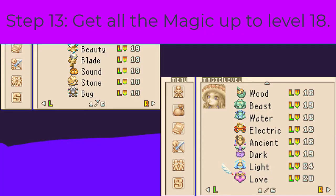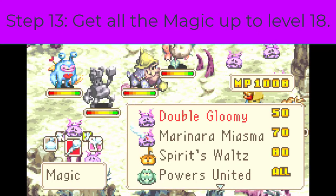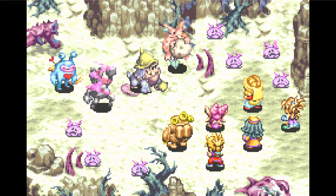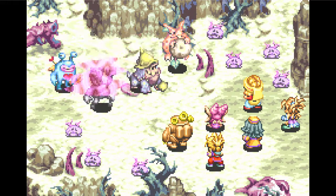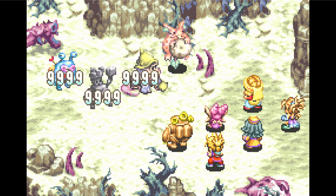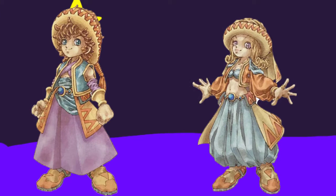Step thirteen: max out all the other elements you got from Mio mode to level 18 to get all magic learned. The easy method is to find a bunch of enemies, stack up as many spirits as possible, make sure you stack a bunch of spickers with the same element, and only use a powerful spell of that magic. Once you learn all the current magic, you'll attain light magic, and if you max that out, you get new drip.